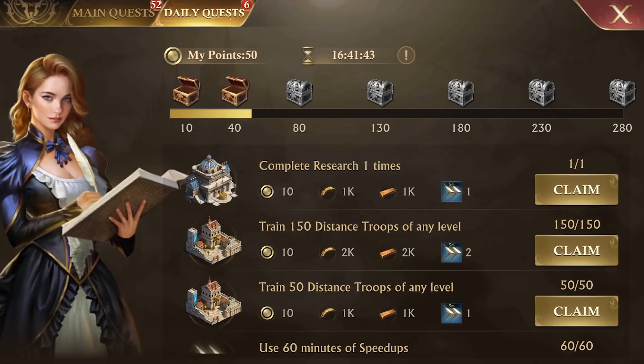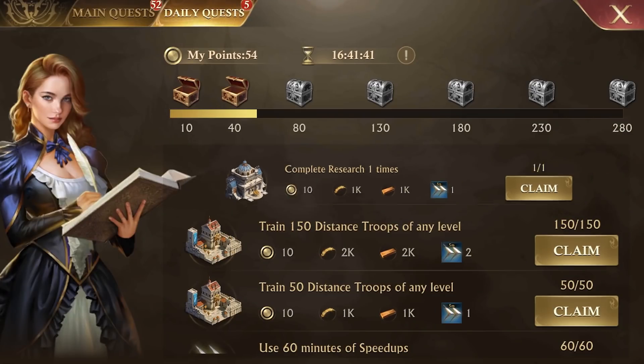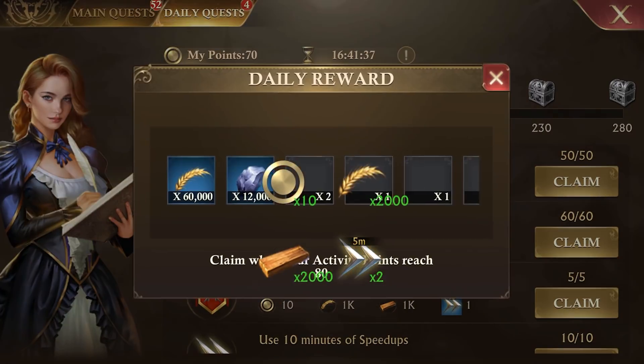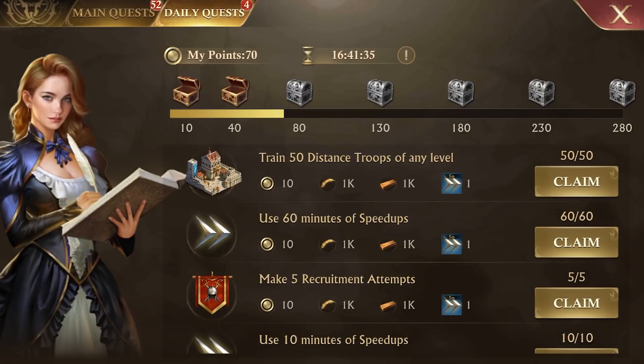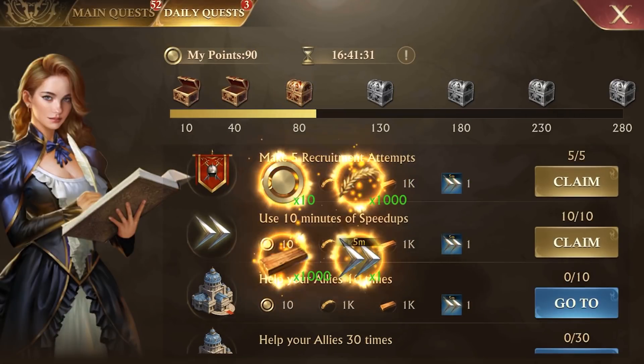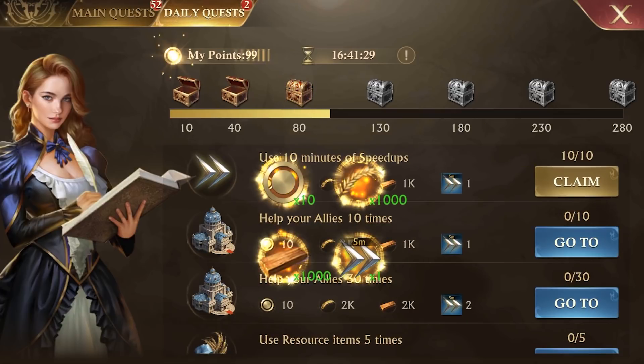Tip number three: daily quests offer you a large number of small tasks to complete each day. You can collect daily reward chests after completing varying amounts of daily tasks. These chests offer you resources, so the more chests you open per day, the more resources you can collect.